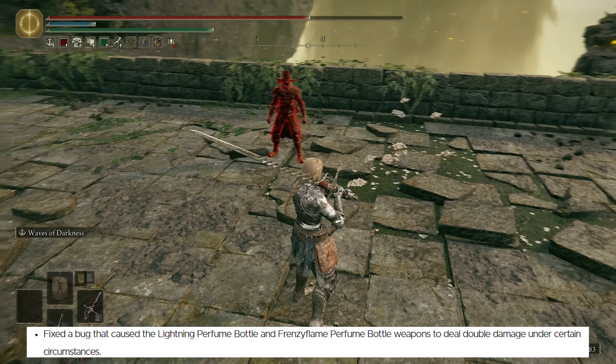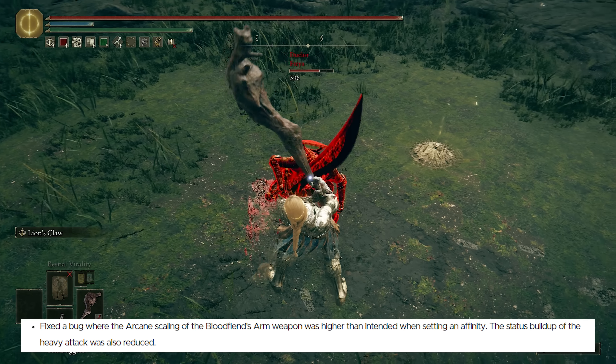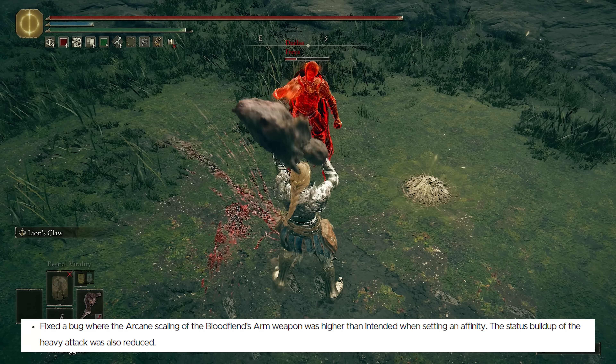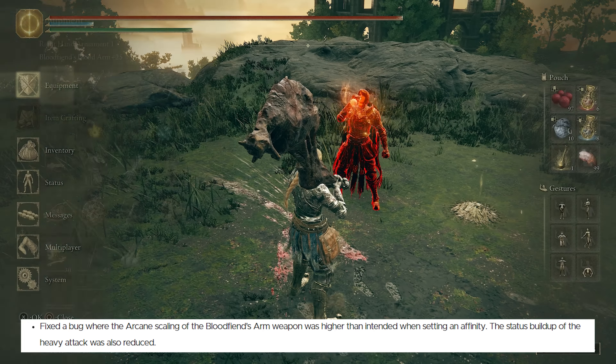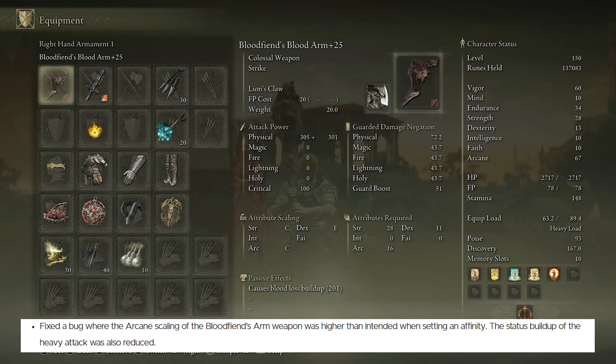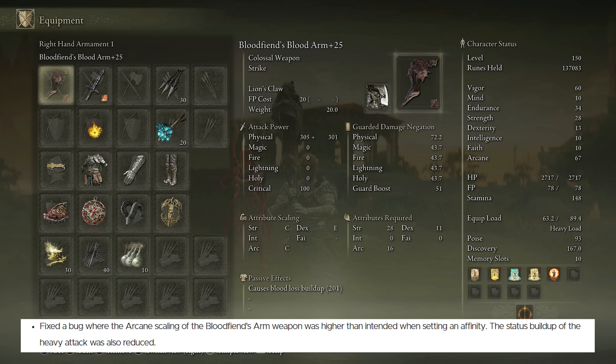Next, they fixed a bug where the arcane scaling of the Blood Fiend's Arm weapon was higher than intended when setting an affinity. That's the blood infusion, because the bleed buildup was so high already and then it also got B scaling in arcane, making it very powerful. The status buildup of the heavy attack was also reduced — you would one-hit bleed with the heavy attack. Now its scaling is CC and only gets 201 bleed buildup for the same stats. Previously it had B scaling in arcane, did 219 blood loss buildup, and the damage was higher overall — 368 from scaling versus 301 now, about 67 less damage.